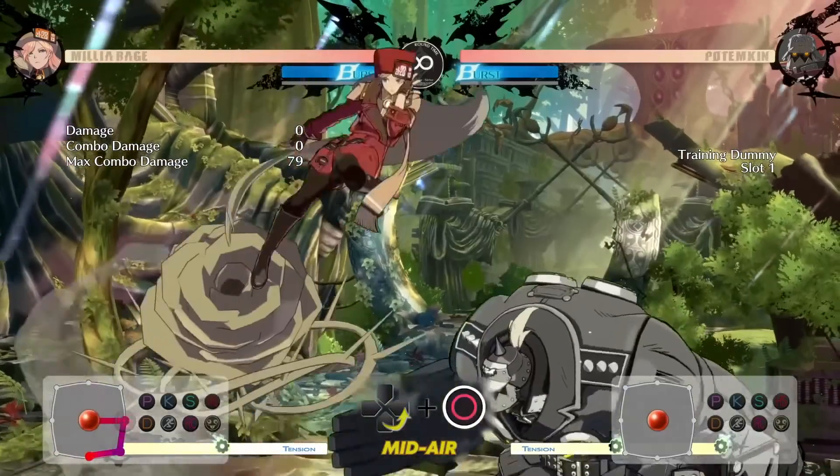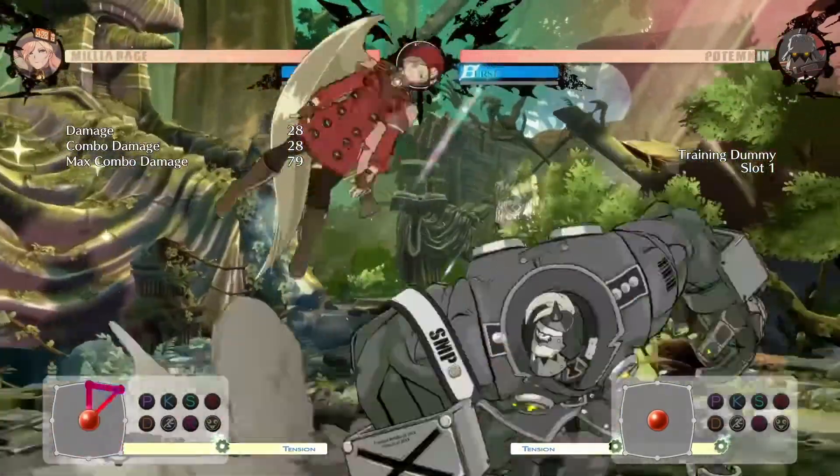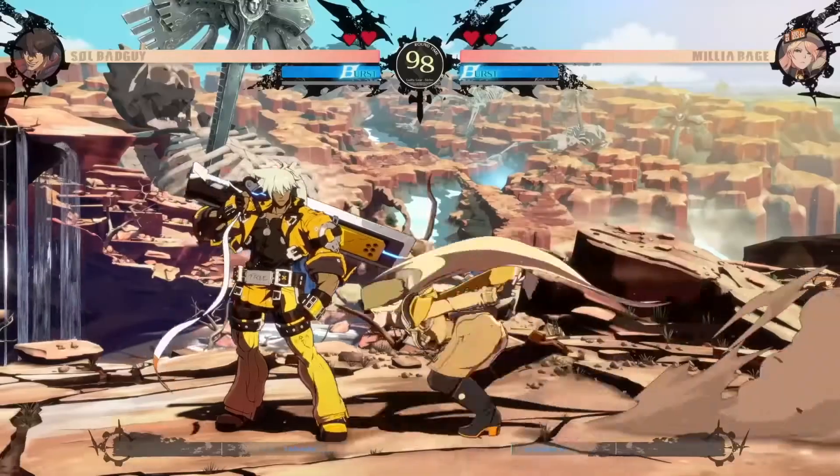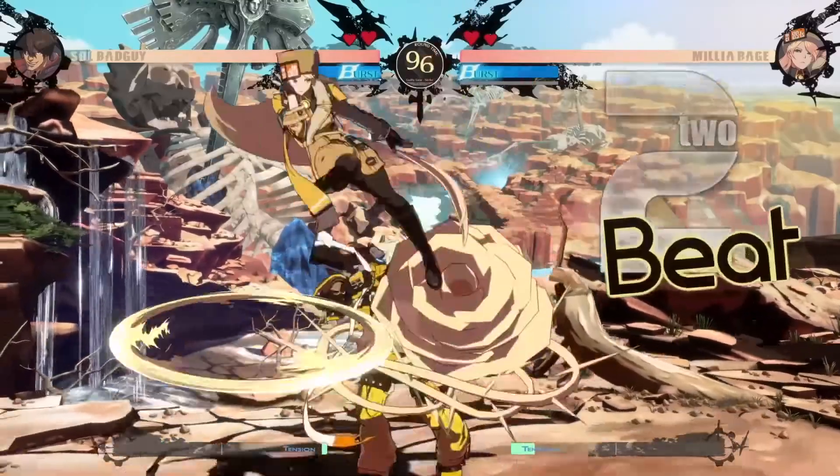Capel is a useful ability Milia can do when air-bound. While fantastic for movement, you can also use this move once you become a more experienced player to finish air combos.